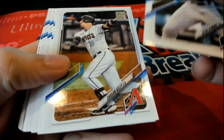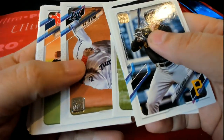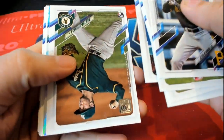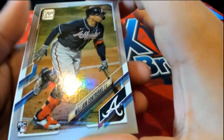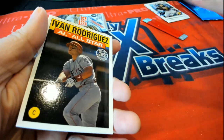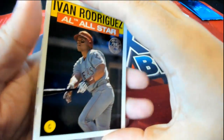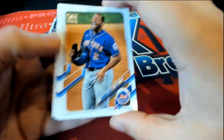All right, here we go. Let's hit something big. This looks like a really good rookie card — nice foil. That's a good rookie. We're gonna put that into a top loader. You've also got this Pudge. And that is the first pack.